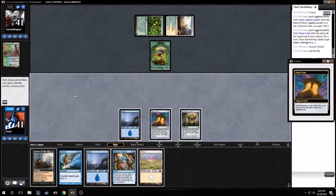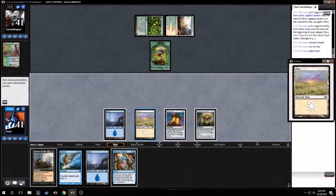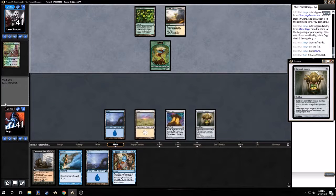Use the flip. Alright, two, four, five — so I just leave up counter magic and Fact or Fiction, right? Nothing, no crazy decisions to make this game so far, aside from those mulligans I guess.